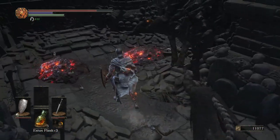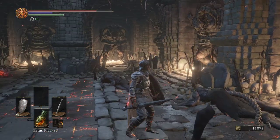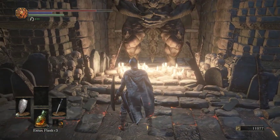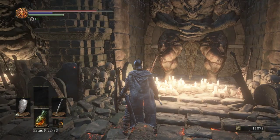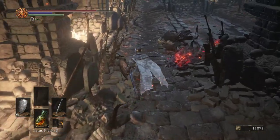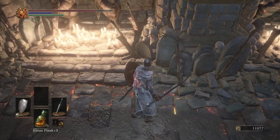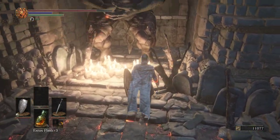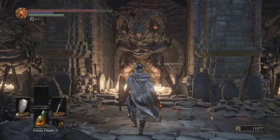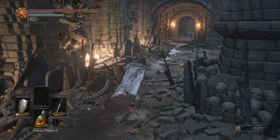We get an undead bone shard — I think we get a couple in this area, two, not a bunch. A couple in the truest sense. That enemy — I thought he was holding a sword, but it looks like that's his tail behind him. It looks similar to the way that around Artorias you always see swords sticking out in honor. Looks like the Capra demons were doing that. Kind of interesting.